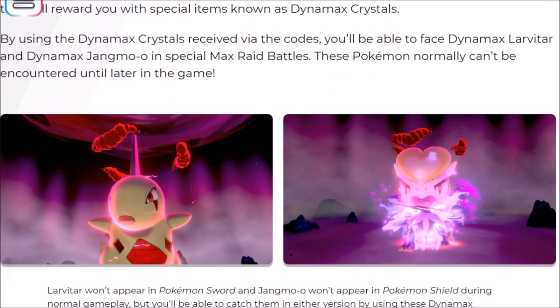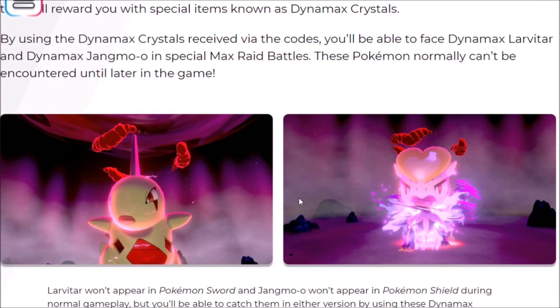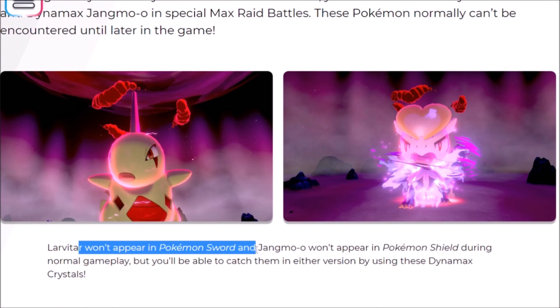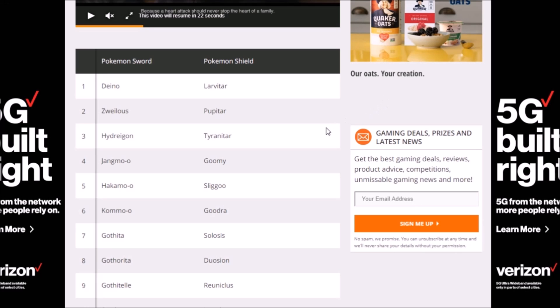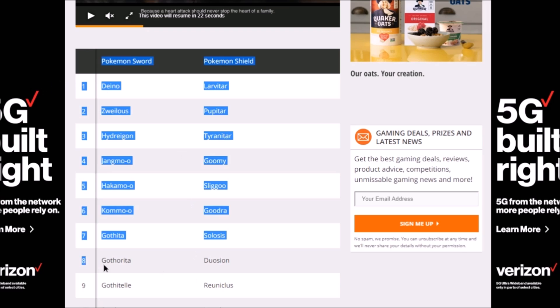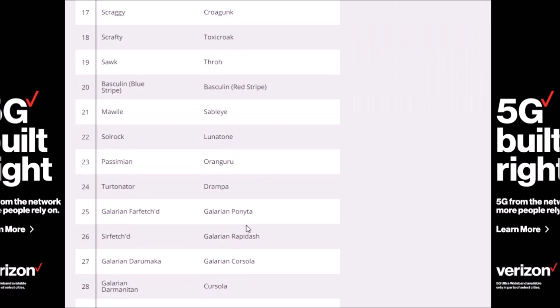Fortunately, the Pokemon Company has some official counterparts — if you did the double-pack pre-order, you get Dynamax Crystals where one version can only get Tyranitar and the other can only get Kommo-o. So Larvitar won't appear in Pokemon Sword and Jangmo-o won't appear in Pokemon Shield. One of the best trade lists I've found is on Games Radar — they have a one-to-one pairing that's pretty fair. For pseudo-legendaries: Deino for Larvitar, Hakamo-o for Sliggoo, or Jangmo-o for Gible. If we follow this, we should be good to go.